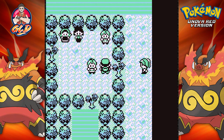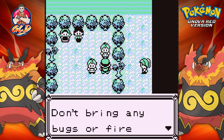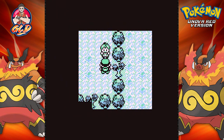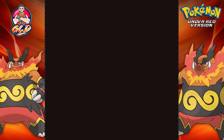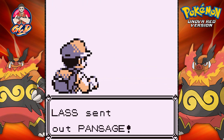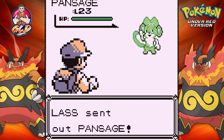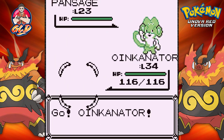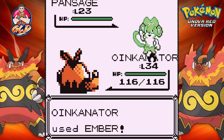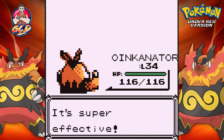Let's go ahead and take on this next trainer. Don't bring any bugs or Fire-type Pokemon in here. Here we go — taking on a Pansage. Oinkinator ready for it. Here goes an Ember attack, and there's the Ember attack doing its thing.